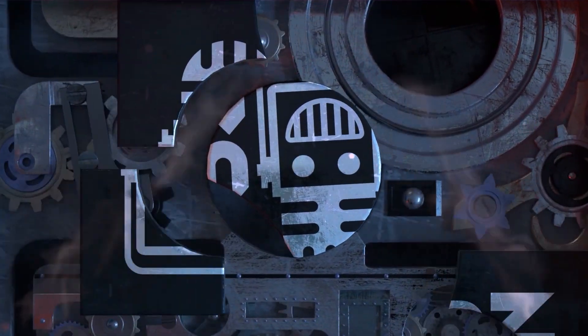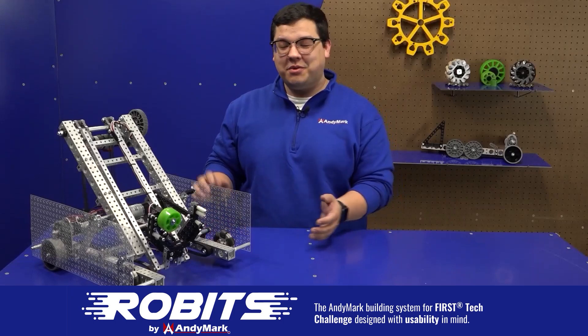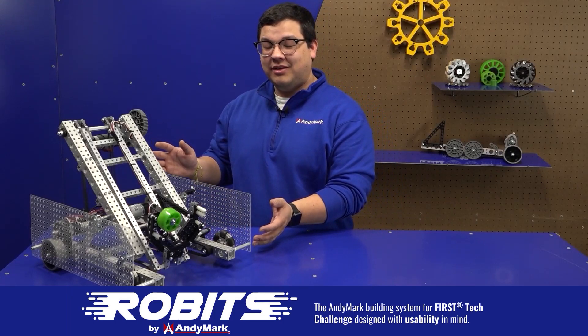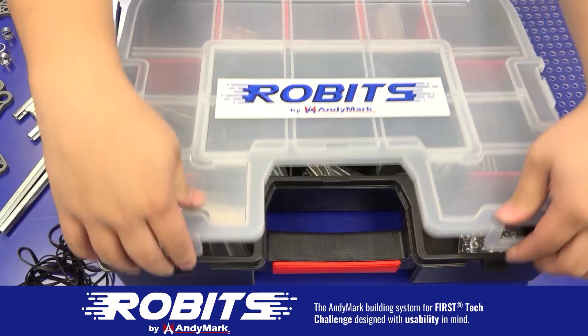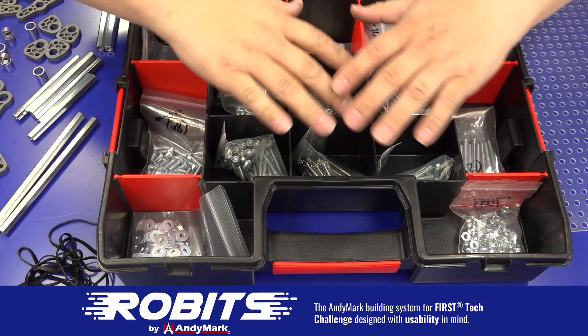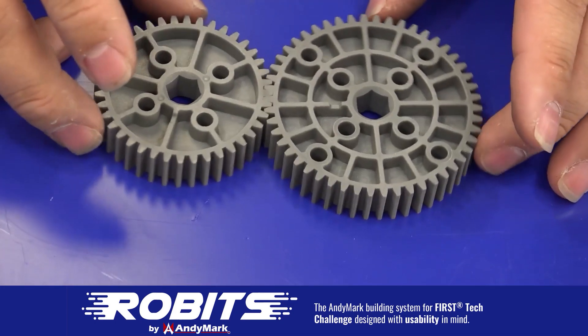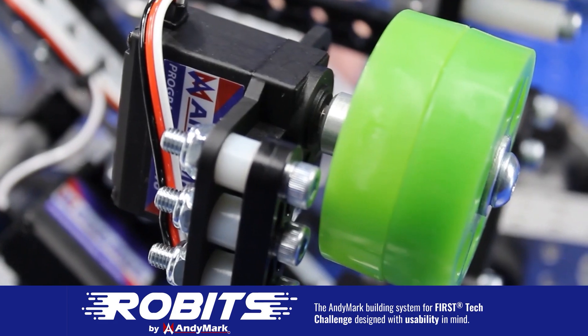This video on FUN is brought to you by viewers like you and also in partnership with the following. The new Robits system by Animark can reduce complexity and enable robust builds. Parts align to a common 1.5 inch grid, simplifying construction and allowing alignment of both structure and motion components. Robits enables teams to always have the parts they need to complete a build. Head on over to animark.com/robits to learn more and order today.